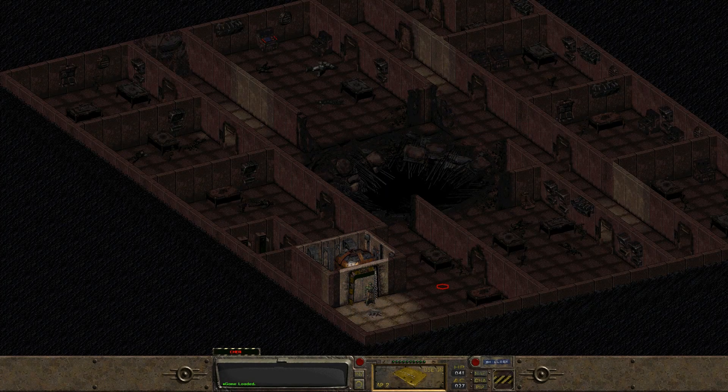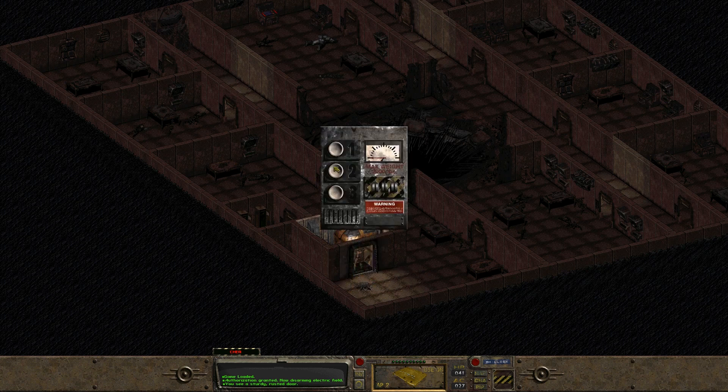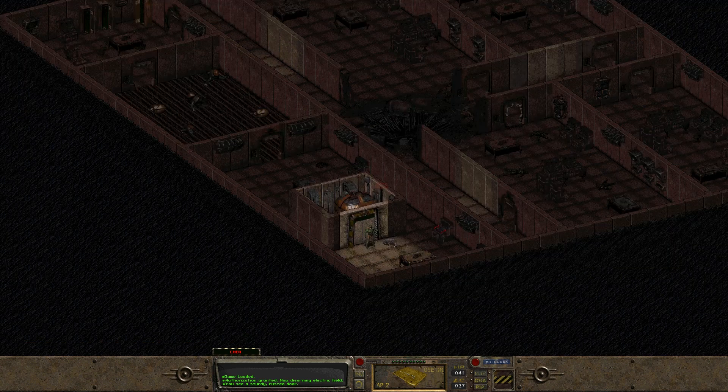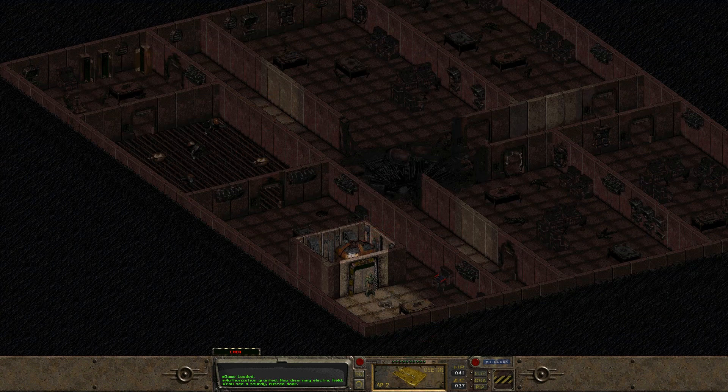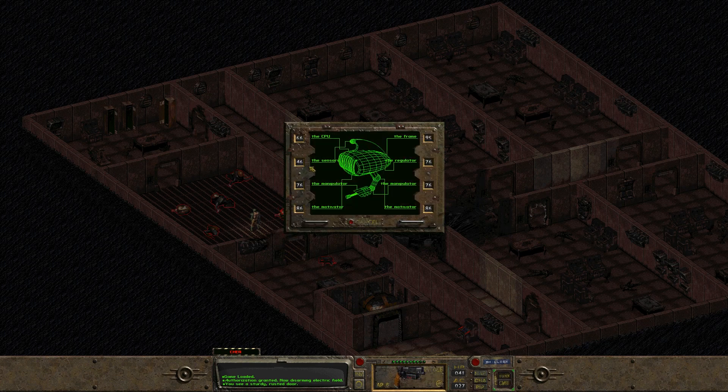What's up guys, welcome to the channel. Mr. Rat here and we're back with Fallout 1. We're gonna explore further this dark place called the Glow. In the last part we cleared out most of the security robots, so we are clear to explore the lower levels. We'll switch on the generator and see what happens then.